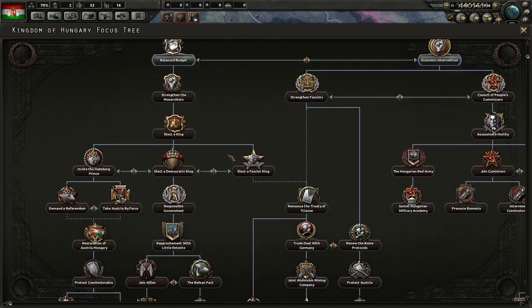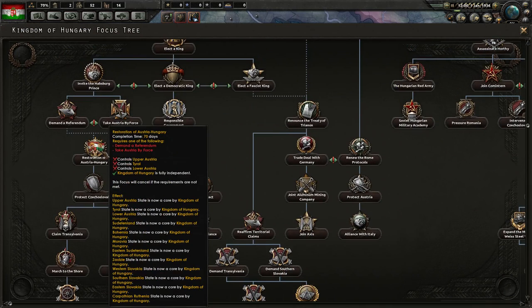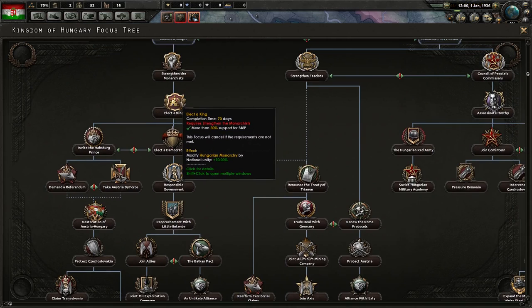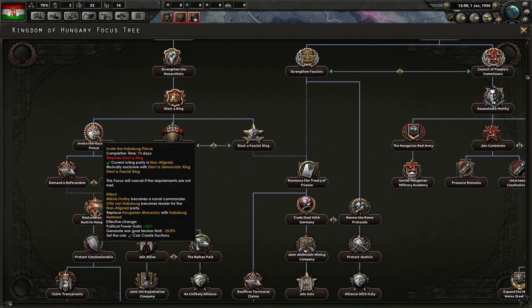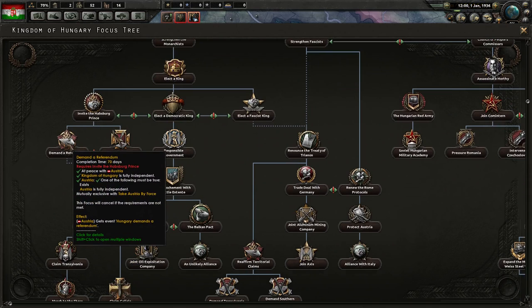The battle plan will be focused on Austria, avoiding mountains wherever possible if we end up going to war. For the national focus, we have to go down the Restoration of Austria-Hungary path. To do the elected king, we need support for the F48P — the monarchist, non-aligned party. Then we have to invite the Habsburg Prince, and the ruling party has to be non-aligned, so we have to be careful not to go fascist too soon.